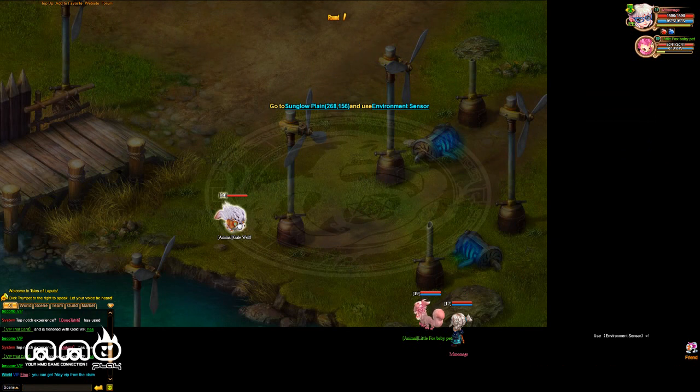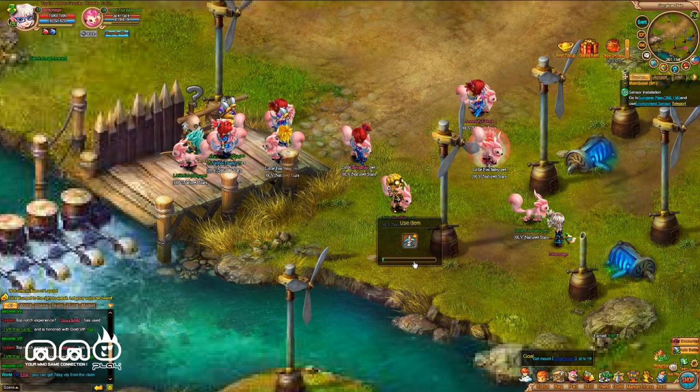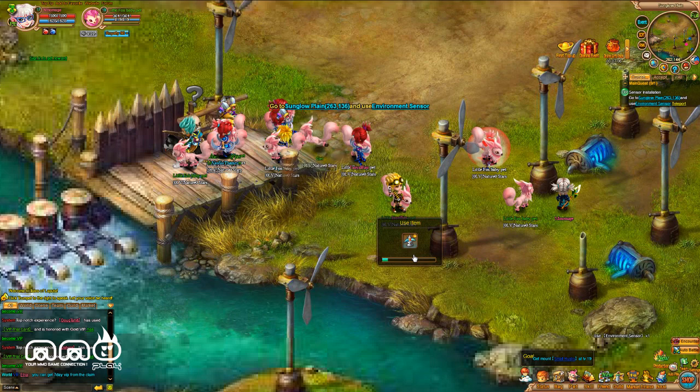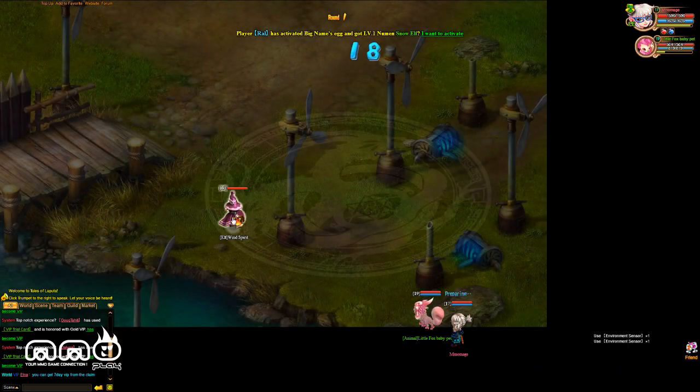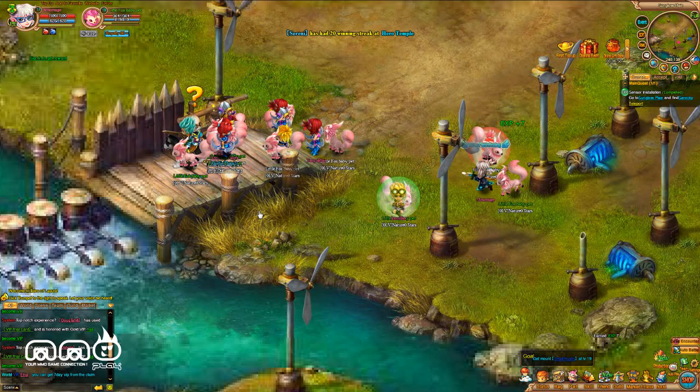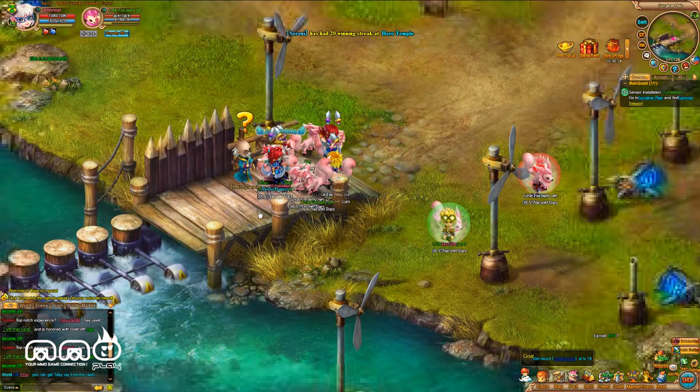You can also progress your pet. There's a synth mechanism which lets you progress your pet and make it stronger. This is a free-to-play game which includes microtransactions — you can buy items, boosts, currency, pets, everything you can think of in this game.